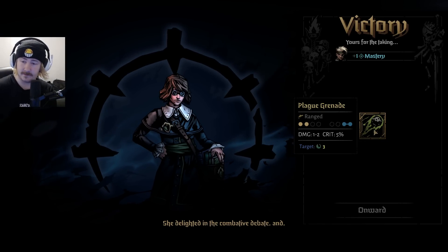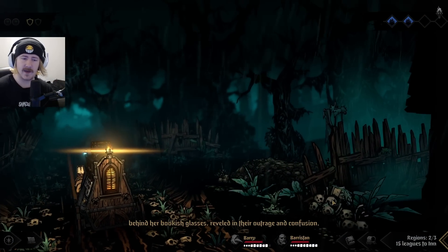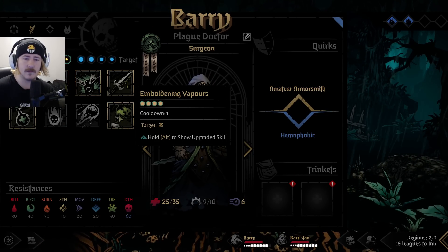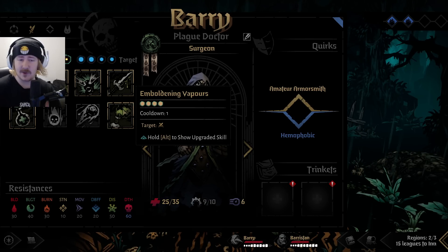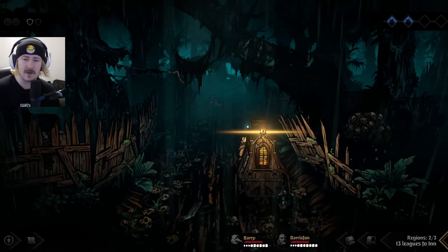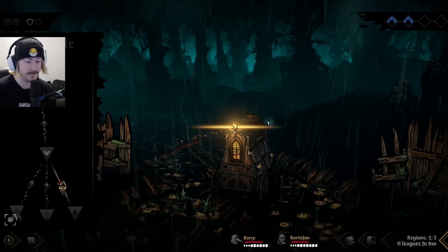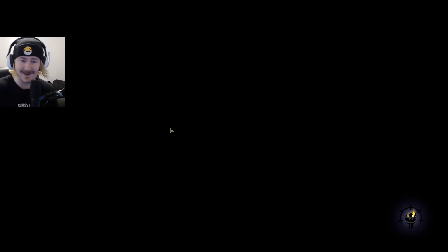Plague grenade - oh it's AOE! It's an AOE blight! Huge fan, humongous fan. I definitely can't use it - can I even use that one? I can use emboldening vapors. The reason I can't use it is because there's only two members in the party, everyone is dead. The plague doctor will be forced to the second row - but it's all good.